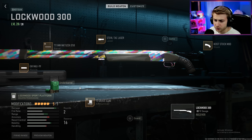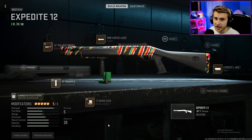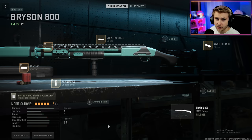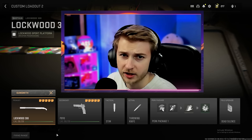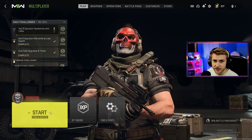Before we hop in game, I'll show you my builds real quick. I've been experimenting a little bit with the slug rounds. I don't have them on all my shotguns, but I might throw them on there. This is my Lockwood 300, this is my Expedite 12, this is my Bryson 800, and this is my Bryson 890. Here's the class I'm using for all my shotguns. Let's go ahead and hop in and try to get these camos done.